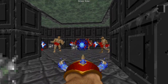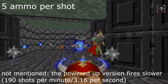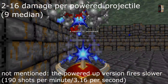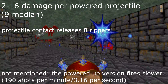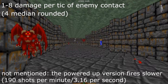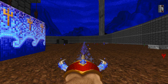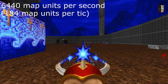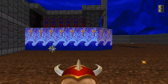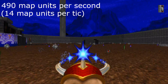When using the Tome of Power, this weapon's fire mode changes in a rather drastic way. Each shot will take up 5 ammo instead of 1, and it shoots a projectile that deals 2-16 damage, which upon contact with an enemy also shoots up to 8 other projectiles called Rippers that can deal 1-8 damage for every tick they're inside an enemy. The projectiles move so fast that they might as well be hitscan — they travel at 6,440 map units per second, fast enough to travel through most maps in a second or two.